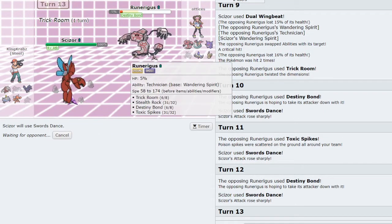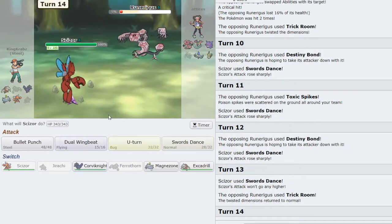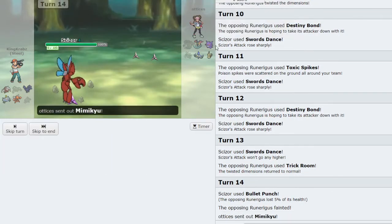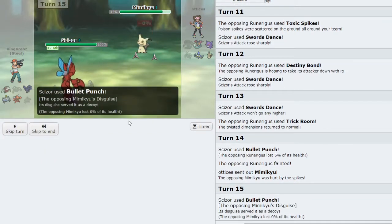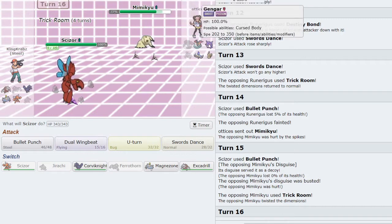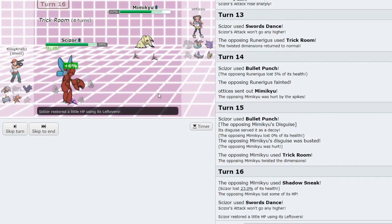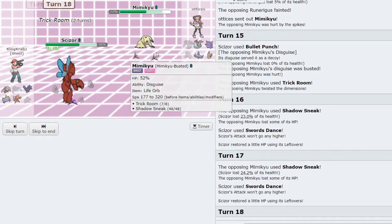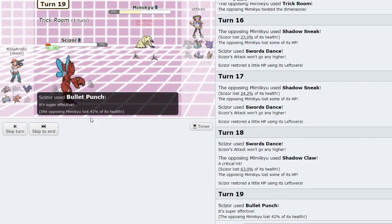I click Swords Dance again and then Bullet Punch. Excadrill is still fantastic in the endgame and I click Bullet Punch. Chandelure can probably eat a Bullet Punch without Technician but still takes a chunk. As Mimikyu comes in, Bullet Punch should deal a lot of damage through Disguise. They still have Trick Room — so my play there probably was to Dual Wingbeat instead. I kind of have to stall a turn or two with Swords Dance, just needing to click Bullet Punch on the final turn of Trick Room. A crit there was unfortunate but I am technically faster in Trick Room.